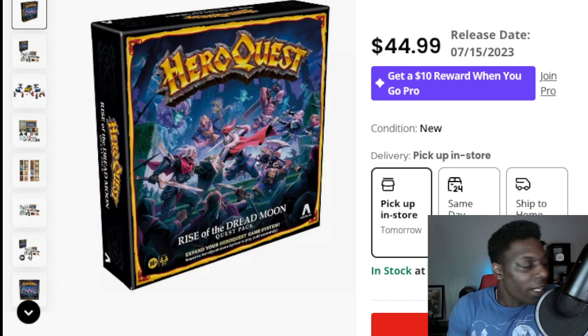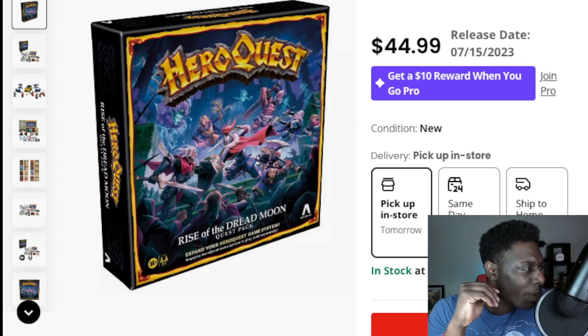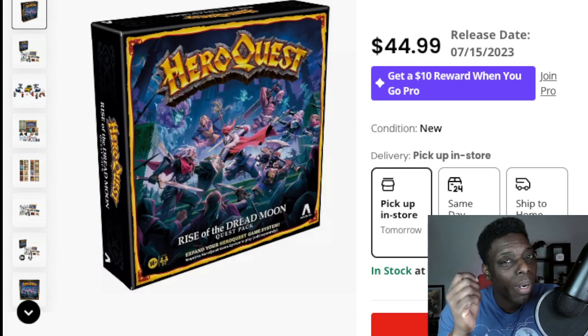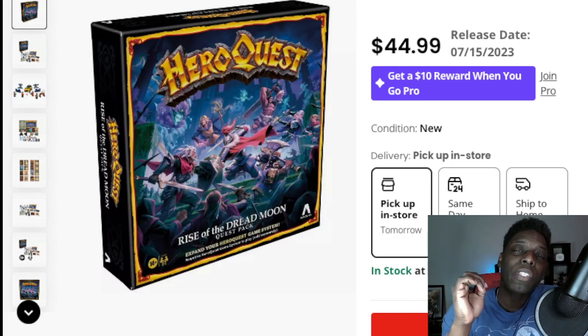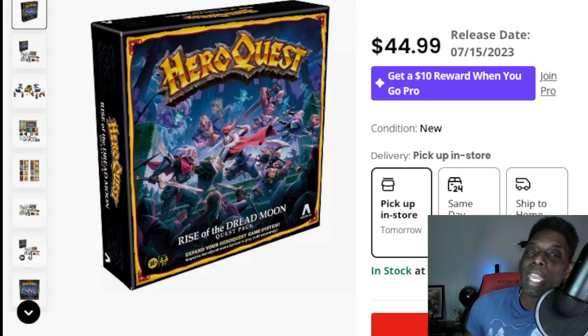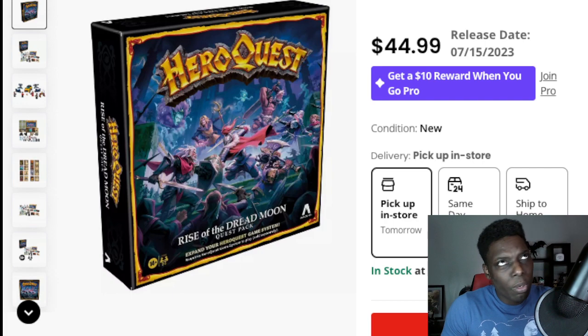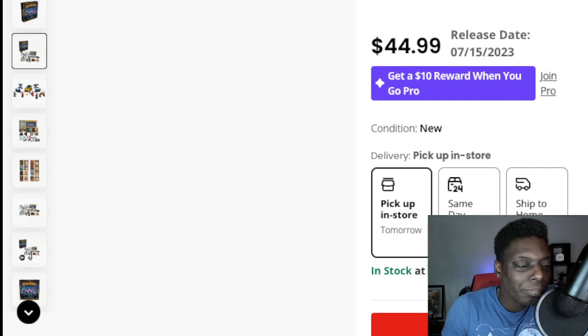I wanted to take a look at some of the contents in the box and just talk about it. I'm on GameStop.com, which is most likely where I'll order it from, unless Amazon has it for a better price. I've heard that Amazon does ship their games a little sooner than everyone else. Are you guys going to be ordering from Amazon, GameStop, Hasbro Pulse, or whatever it's called? Let me know.